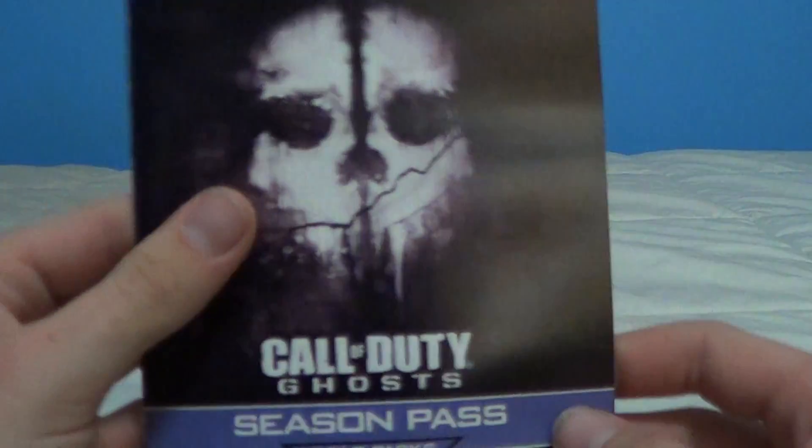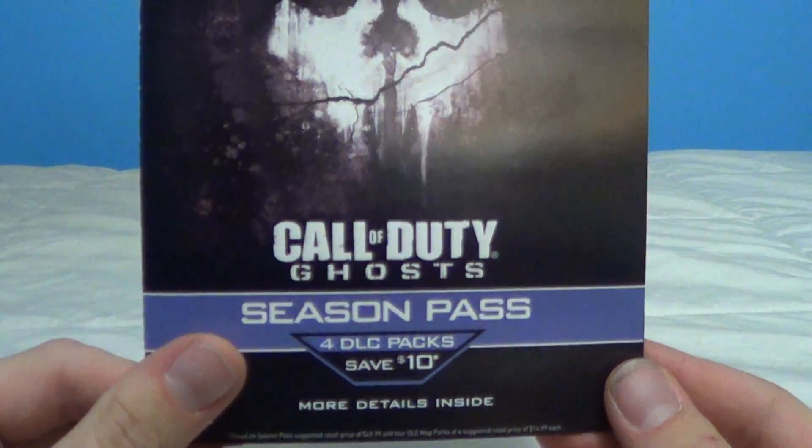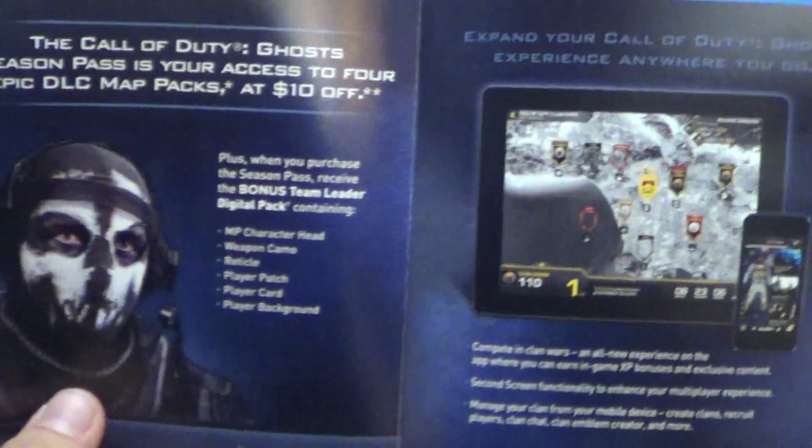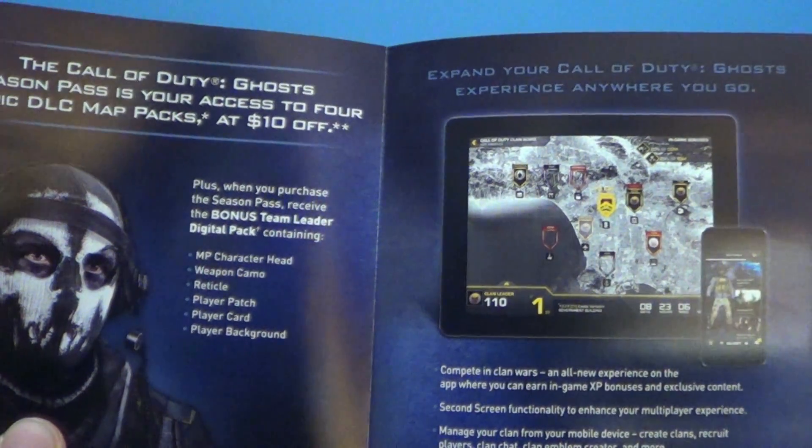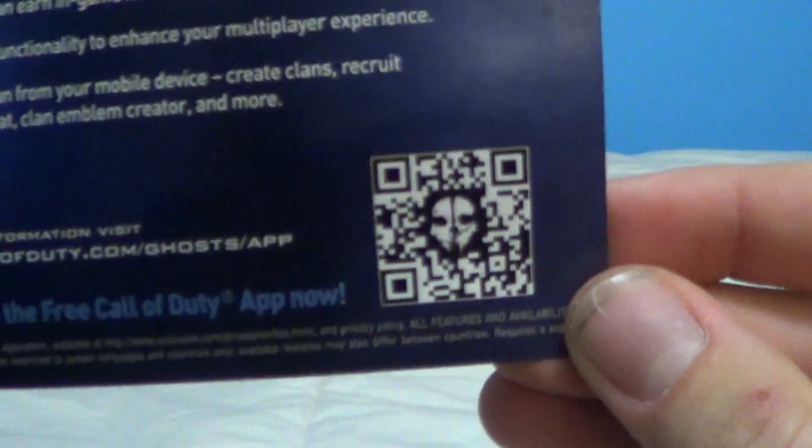Let's see inside — you've got the instruction manual already there. You've got an ad that shows you the Call of Duty Ghosts Season Pass: 4 DLC packs, save 10 bucks. It shows you a bunch of stuff you can get, and you can do it on your tablet or phone with that QR code. And then in the back, it shows you an ad for Destiny.